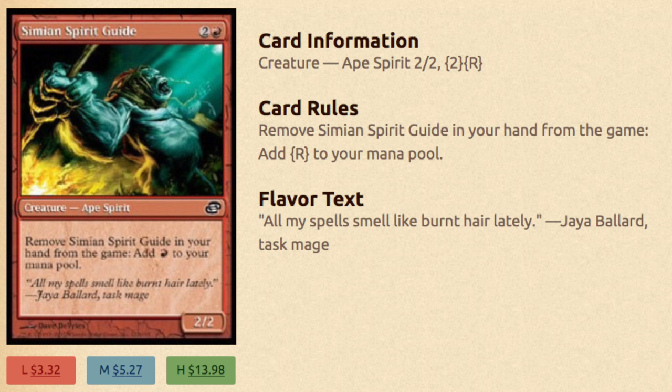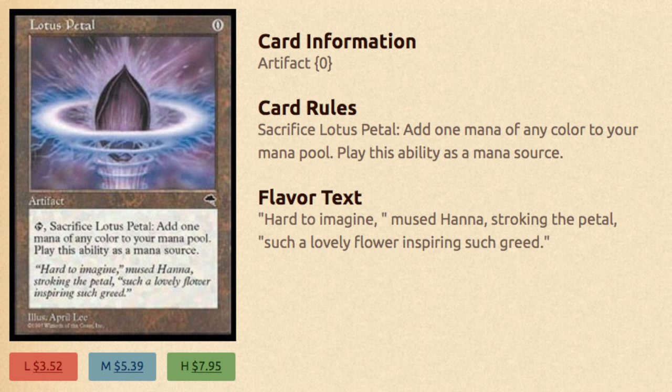Now other interesting parts of the deck: in case you don't have the combo initially, turn 1 is still a win for you regardless. As soon as the turn comes, you have some Lotus Petals that you can play. Lotus Petal is also amazing with Disciple of the Vault as a combo itself, and it offers mana acceleration into what you need. You can play out most of these cards from your hand because they're extremely cheap.